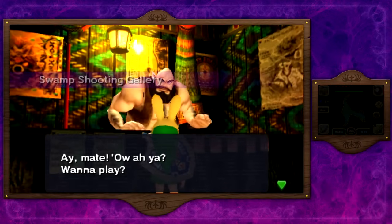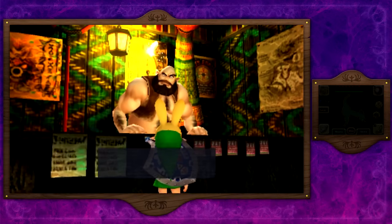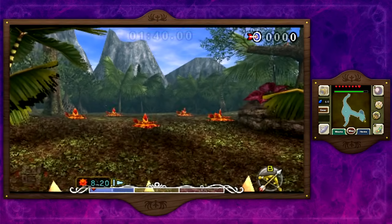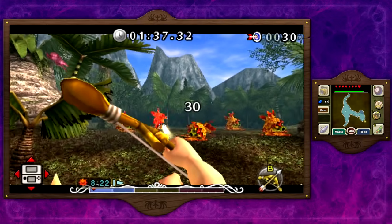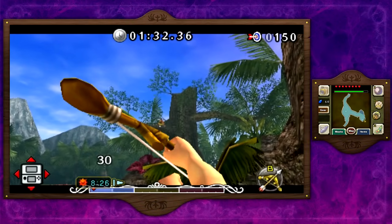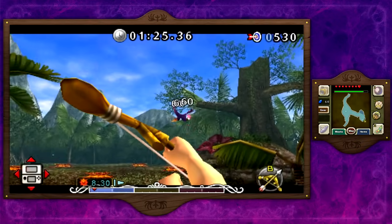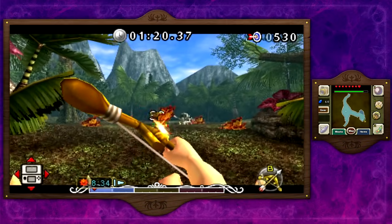Here's the Swamp Shooting Gallery. This guy looks exactly like Tangle's dad but without the goggles. The rules are a piece of cake — you shoot the targets. You have to get a perfect on this, and it's not that hard because you get the awesome gyro controls. You just need to be quick with things, and if you are and shoot every single thing, making sure nothing flies or runs off screen, you will do this perfectly.